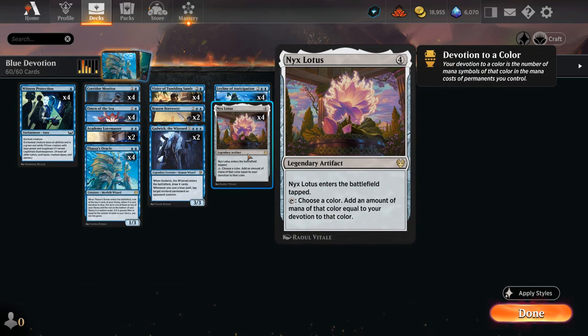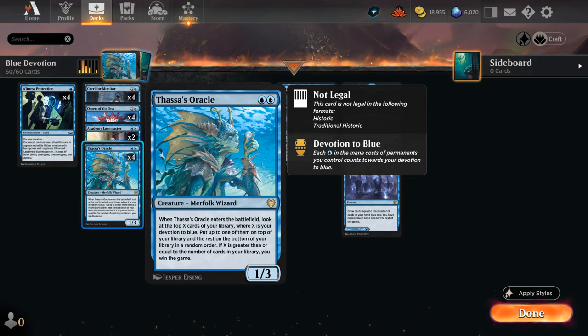We also have Nyx Lotus, a four-mana legendary artifact that enters tapped and can tap to add an amount of blue mana equal to our devotion to blue. And then there's Thassa's Oracle, which is the eventual win condition of our deck. If our devotion is high enough and the number of cards left in our deck is low enough, it can just win us the game on the spot, but we can also play it early to give us a bit of card selection.